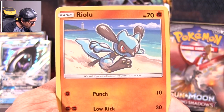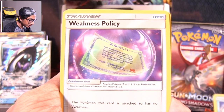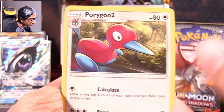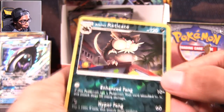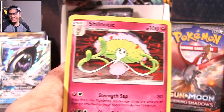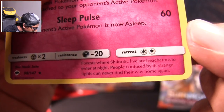Ledyba, Alolan Grimer, Riolu, Meowth, Alolan Vulpix, Weakness Policy in a bubble, Porygon 2 — the loss from Porygon. Poké Town. It's just the reverse — this is disgusting, it did so bad. Forest Phantump lore: treacherous to enter at night; people confused by strange lights can never find their way home again. What strange lights? This thing's just hideous.